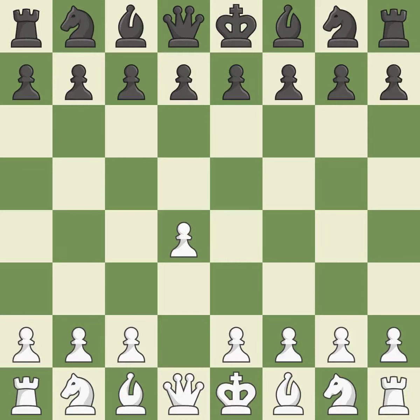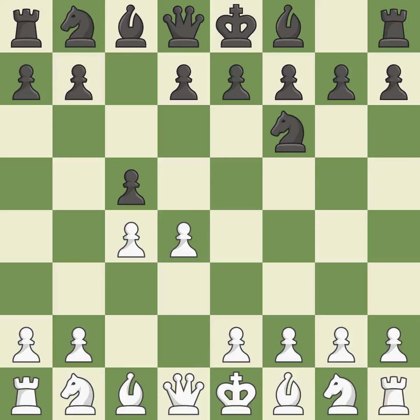Opening with the Queen's Pawn: The Indian game begins by controlling the important E4 square with the knight, rather than a pawn. By taking control of the crucial D5 square and creating a space on which the knight can move to C3 without obstructing the C pawn, move C4 helps to create a strong center. The D4 pawn is quickly attacked by the Benko defense, which also creates spaces for the Black Queen to grow.